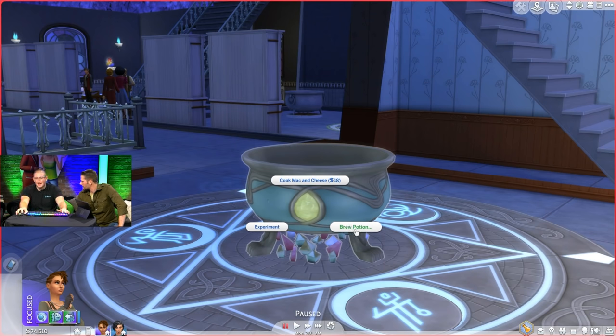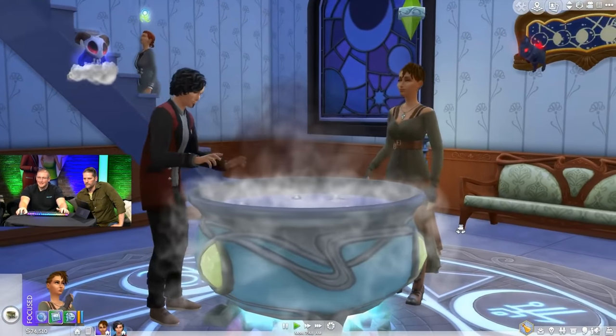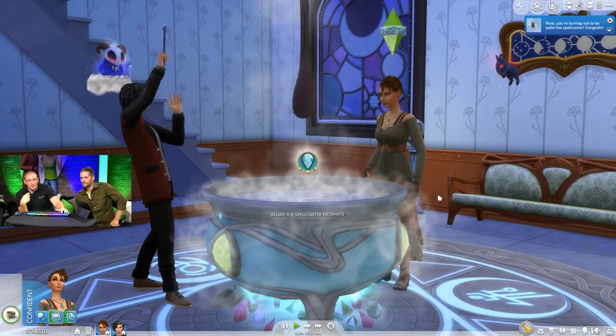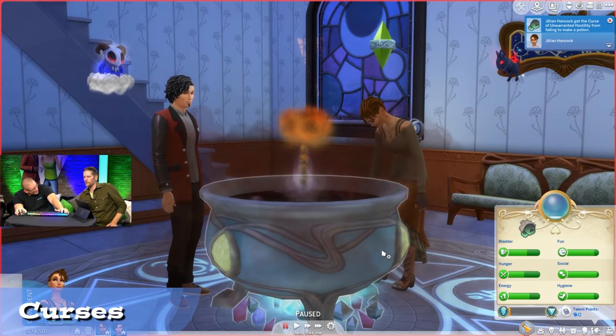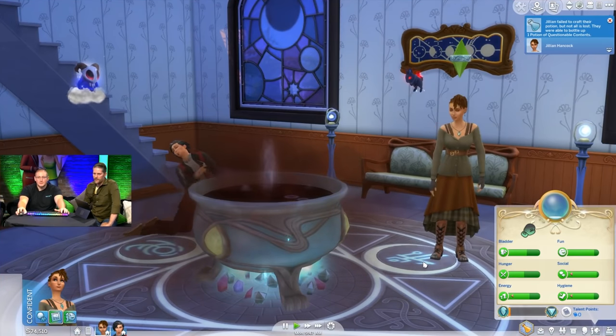They went to the cauldron to brew a Potion of Plentiful Needs. Four sims can brew at a cauldron at the same time — not different recipes, but they can help one another make potions. Animations at the cauldron are influenced by casting level: a low-level caster gets physical while a high-level caster effortlessly uses magic to stir. Their sim ranked up and took the Blender Arm perk, which speeds up potion crafting times.